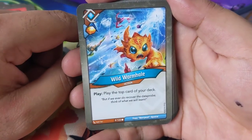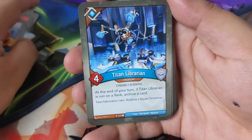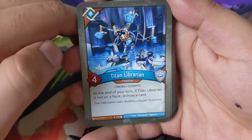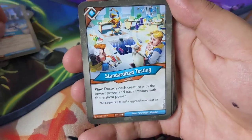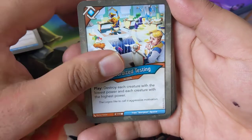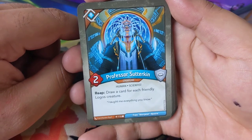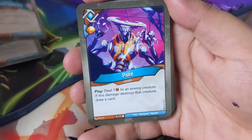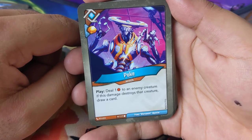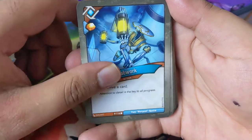Knowledge is Power has stayed pretty consistent through all four sets and it's made each deck that has it pretty powerful — choose one archived card, or for each archived card you have, gain one amber. Remote Access: use an opponent's artifact as if it were yours. Wild Wormhole — play: play the top card of your deck. Two of those. Titan Librarian: at the end of your turn, if Titan Librarian is not on flank, archive a card. Standardized Testing: destroy each creature with the lowest power and each creature with the highest power. Professor Sutterkin — reap: draw a card for each friendly Logos creature.